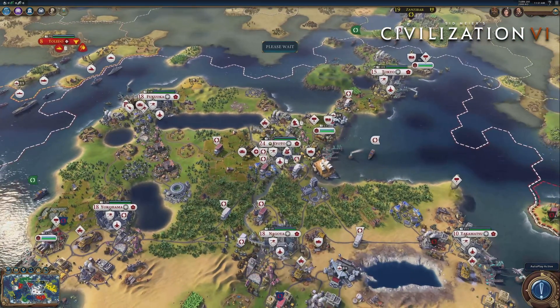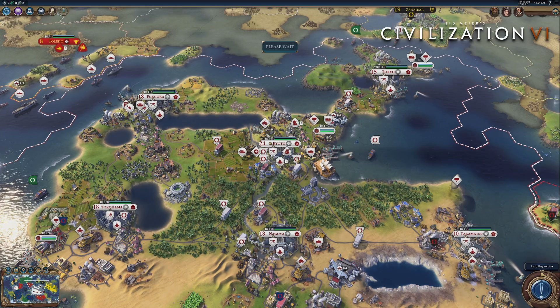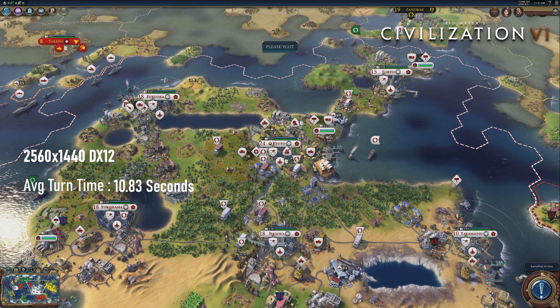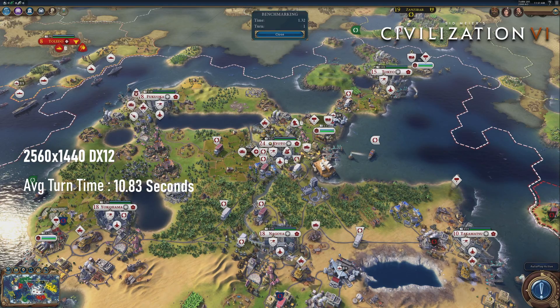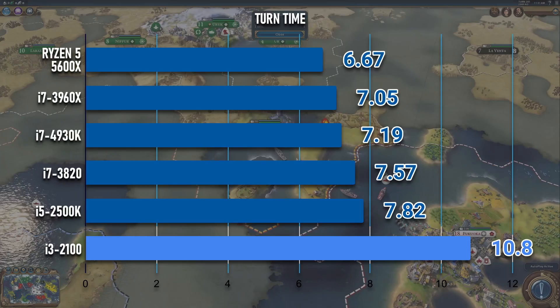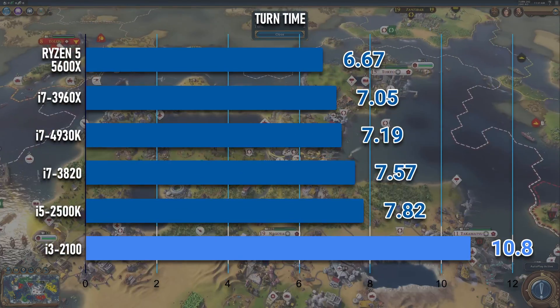I include Civ 6's AI benchmark as kind of the entry to my synthetic results, mainly because I can't be bothered to play the game to a meaningful point. 10.83 seconds per average turn doesn't seem too painful to me. In case you haven't seen that video yet, the i5-2500K only costs less than a tenner and will shave three seconds off each turn.